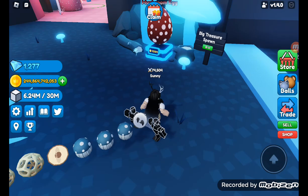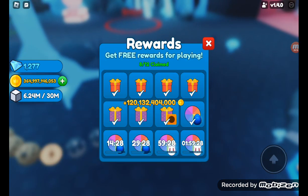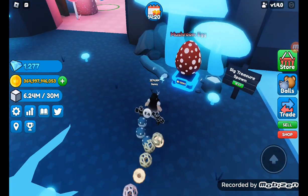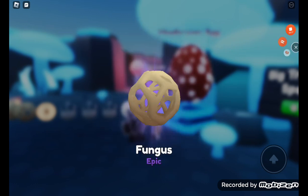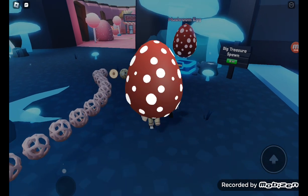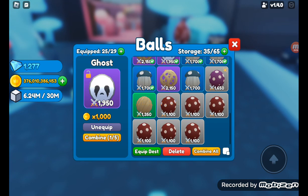We'll give that Ghost away — comment down below if this video has comments. I wanted a Spirit Egg — come on! I have like 3.64 billion coins, I can immediately unlock that level. All right, let's auto.